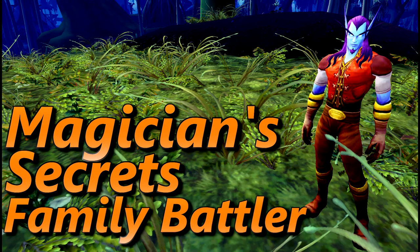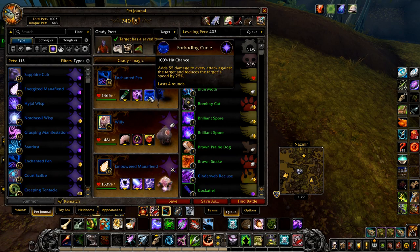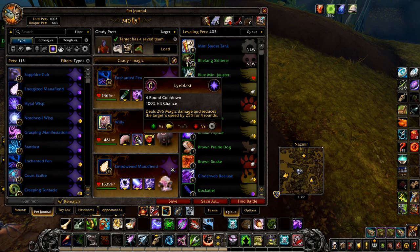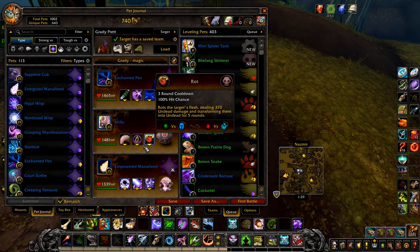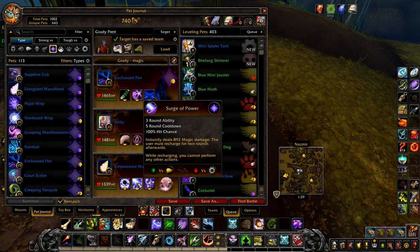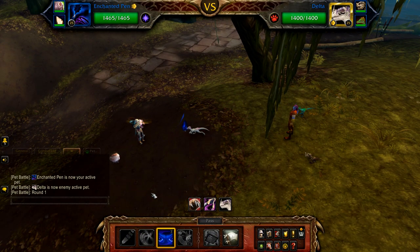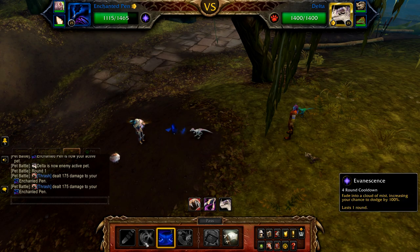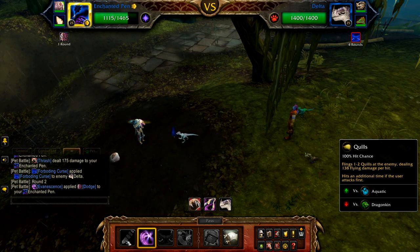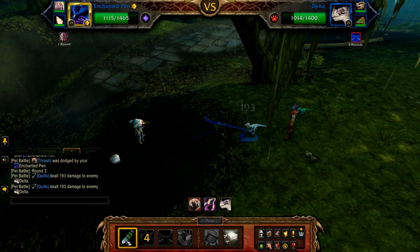Now for Magician's Secrets. Your first pet is an Enchanted Pen with Quills, Evanescence, and Foreboding Curse. Your second pet is Willy with Tongue Lash, Eye Blast, and Rot. And finally, any level 25 Mana Fiend with Surge of Power and Arcane Storm. Start with Foreboding Curse, followed by Evanescence, and then Quills until Delta is defeated. If your Pen was defeated by Delta, then restart.